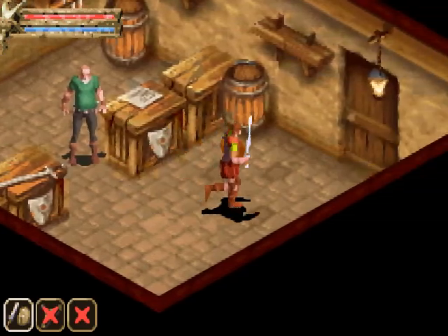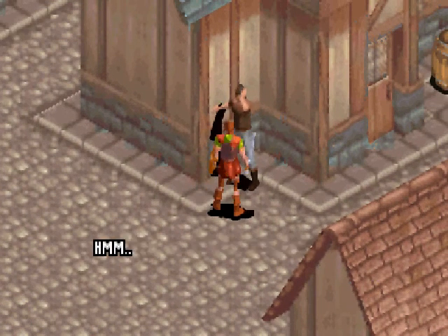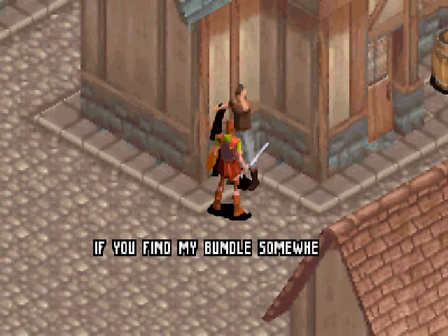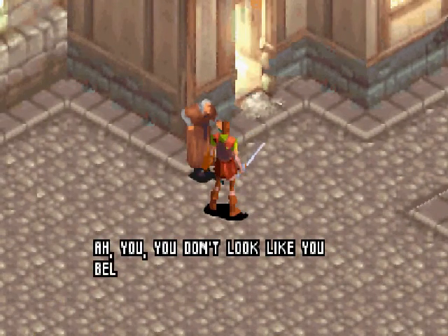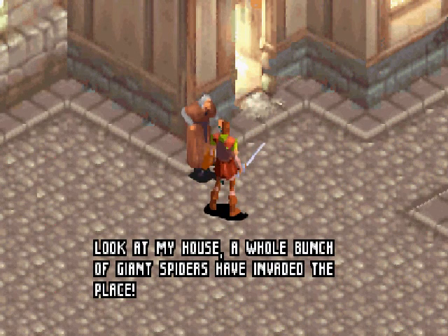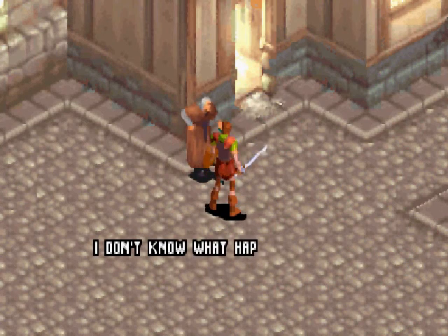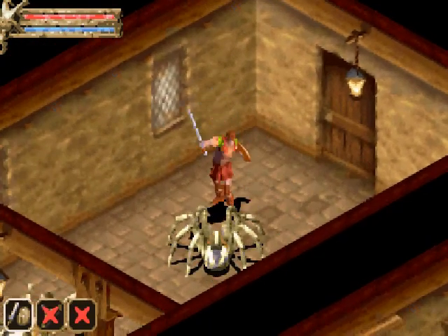We encounter an NPC who was robbed — thieves took everything. He asks us to bring back his bundle if we find it. Another NPC tells us a whole bunch of giant spiders have invaded her house from the sewers and she can't go back in. She offers a reward if we wipe them out. Great — another side quest dealing with pests.